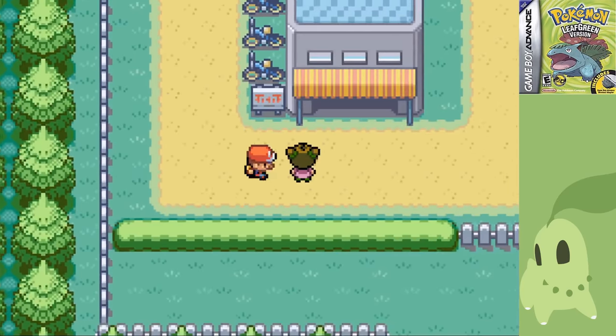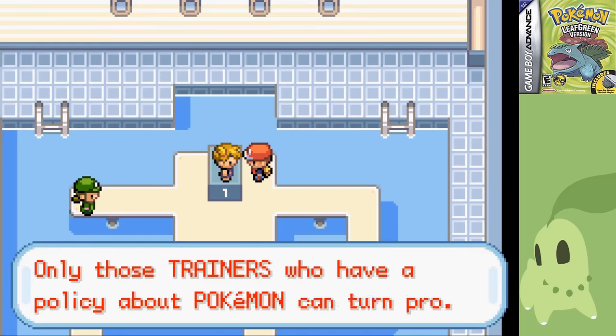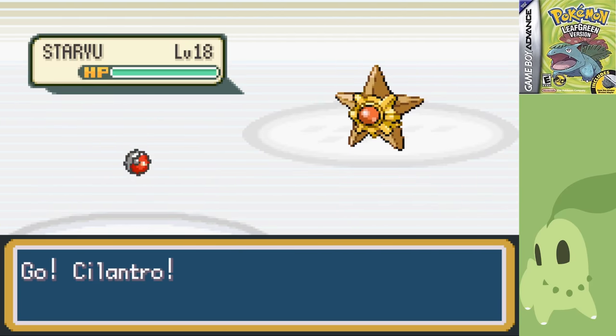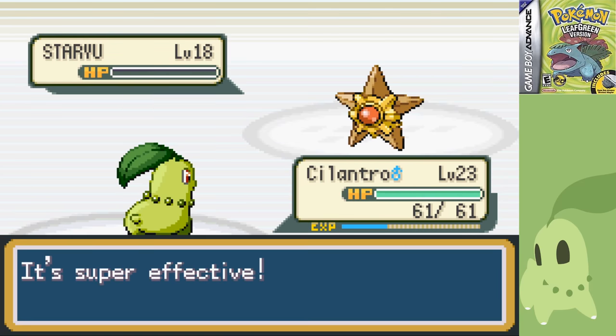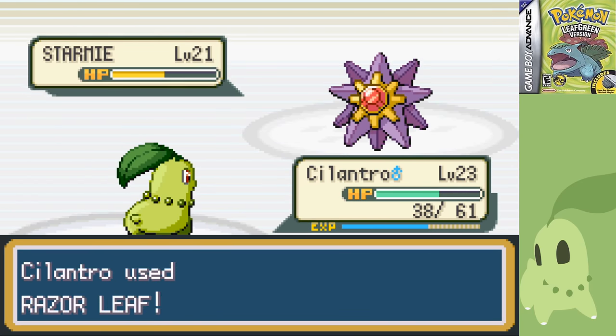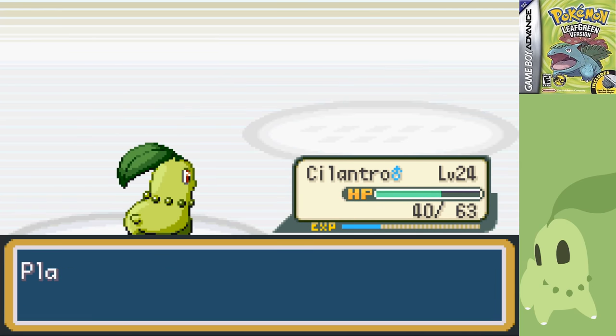I went straight for Misty's gym. I'm in the low-to-mid 20s as a Grass type, and having just gotten Synthesis at level 22, I figured why not? Staryu was a one-shot and Starmie was a two-shot, barely doing any damage to me even though it outsped. Chikorita's defense is actually pretty good, and with that it's time for our first difficult battle.